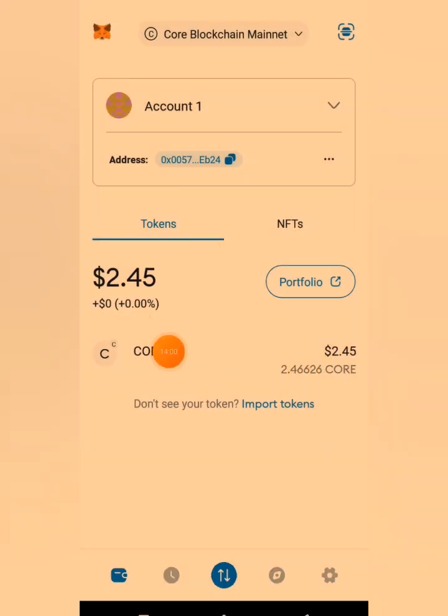You can see you have now switched to Core network. These are the assets I have in my Core blockchain — I actually have it on my iPad, so I had to import the Core blockchain into the device I'm using for this video. Click on 'Account 1' — you can see this is Account 1 and this is the address. Click on the address and copy it.